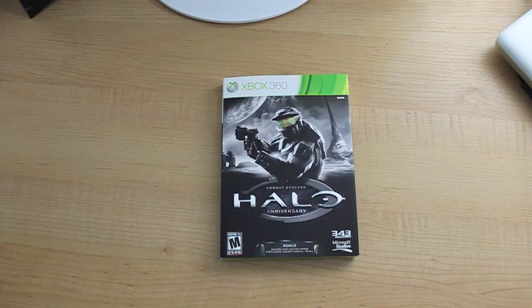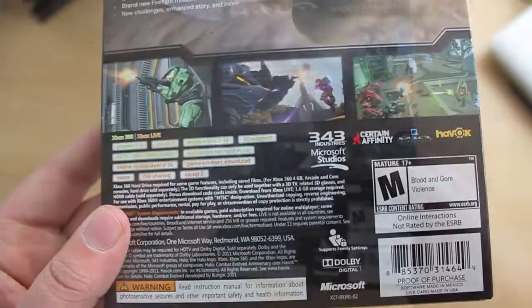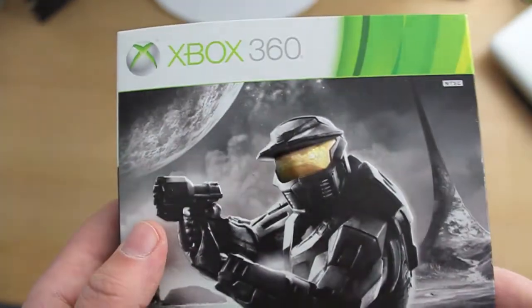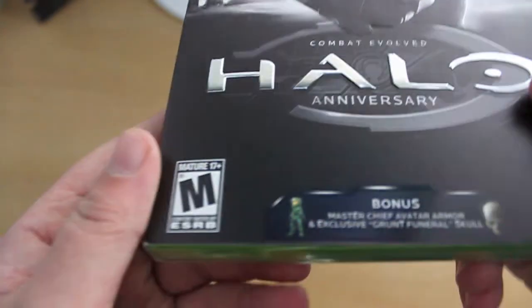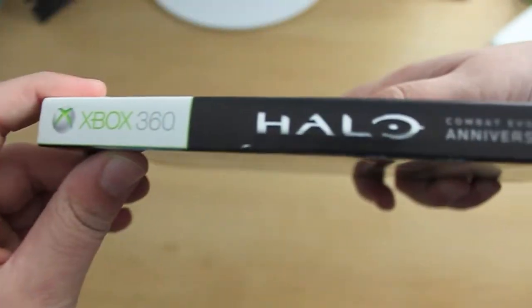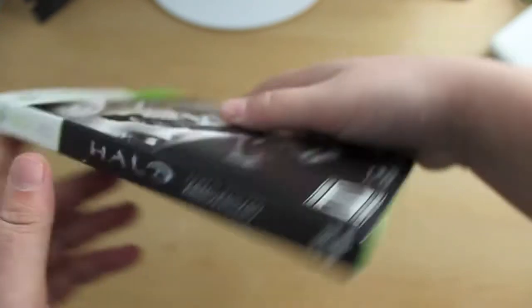What's up guys, it's Nick from Big Nick Tech here with an unboxing of Halo Combat Evolved Anniversary. Taking a look at the back, we have all the specs and some pictures, cool pictures of Master Chief. Turning around to the front we have another picture of Master Chief and you can see it's a little elevated text, M for Mature, bonus material, and some of the companies. Taking a look at the spine, it says Xbox, Halo, and Combat Evolved Anniversary.